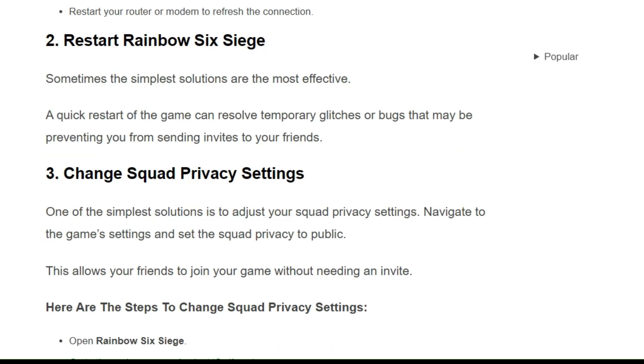Solution 2: Restart Rainbow Six Siege. Sometimes the simple solutions are the most effective. A quick restart of the game can resolve temporary glitches or bugs that may be preventing you from sending invites to your friends.